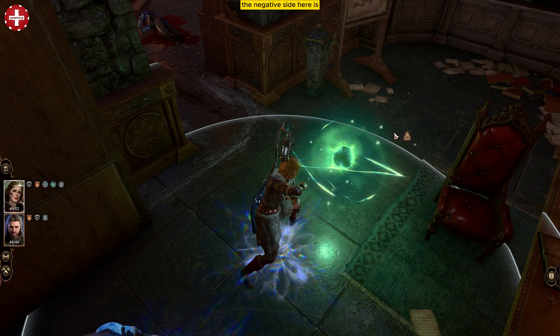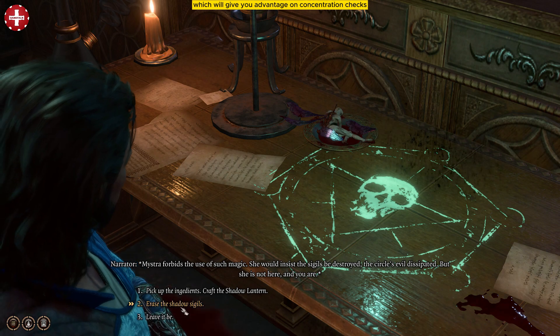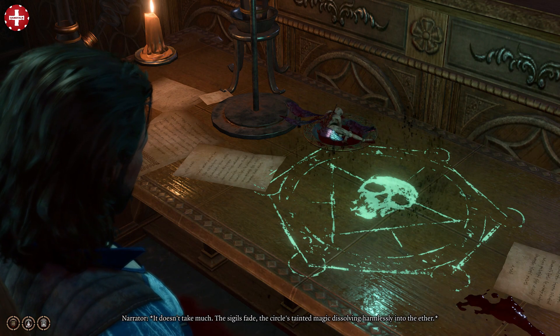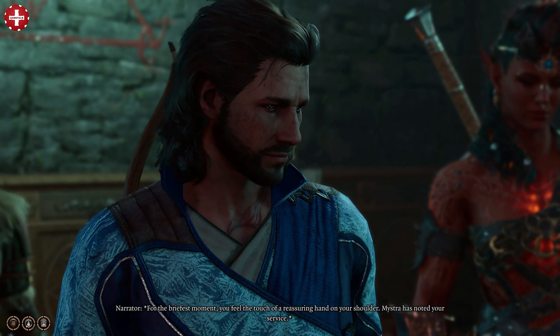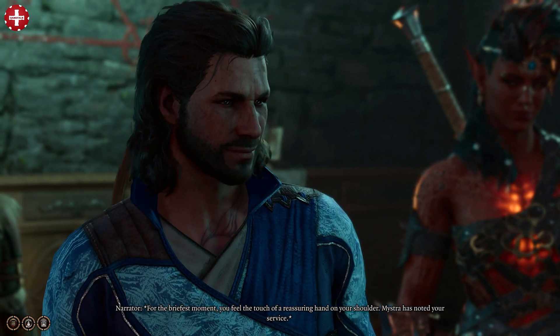The negative side here is you will always have to keep the lantern equipped to use the summon. If you erase the ritual sigil instead, you will receive a condition that gives you advantage on concentration checks. The sigils fade, the circle's tainted magic dissolving harmlessly into the ether. For the briefest moment you feel the touch of a reassuring hand on your shoulder — Mystra has noted your service.